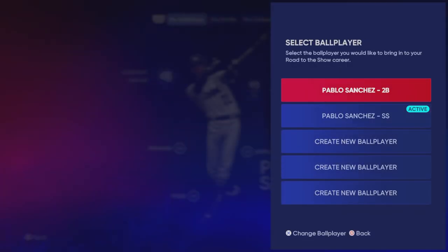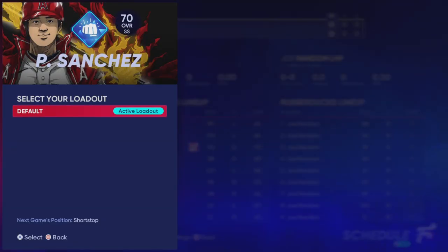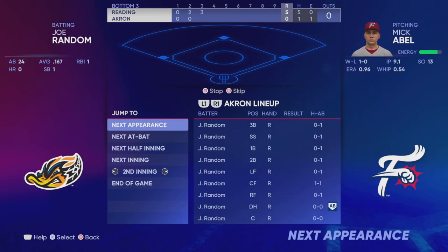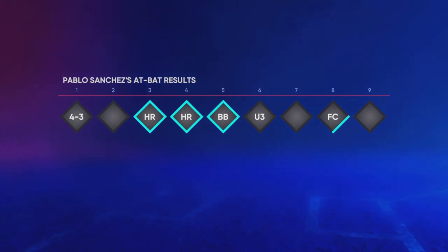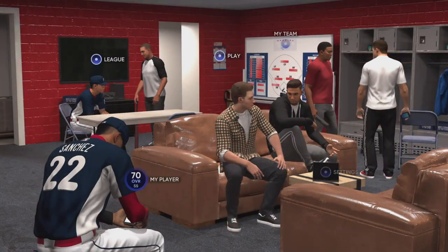To create additional ball players, hit the Square button on Road to the Show and you can activate and create many ball players. I'm using two right now — it does take several hours to go through a few Road to the Show seasons. I activated my shortstop, set up a brand new Road to the Show with a downloaded roster — I have both a Rockies and Phillies roster from the vault, with maxed overall players on our team and low overalls on theirs.